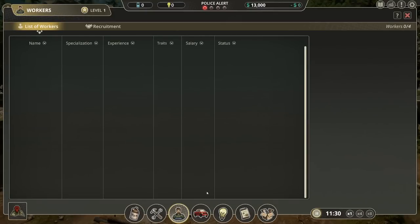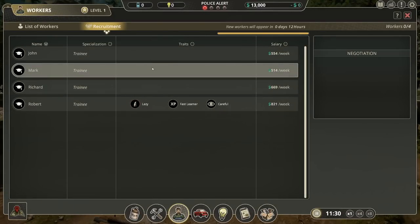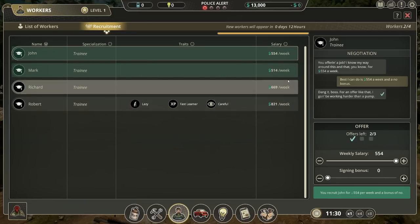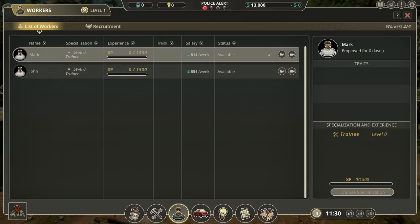First things first, we need to get ourselves some staff members. We'll maybe just get ourselves two basic staff members for now. Brilliant, excellent, fantastic — two people, a weekly salary. Maybe I could have haggled for a lower weekly salary, but it doesn't particularly matter. We're going to be able to make some hella money, that's for sure.